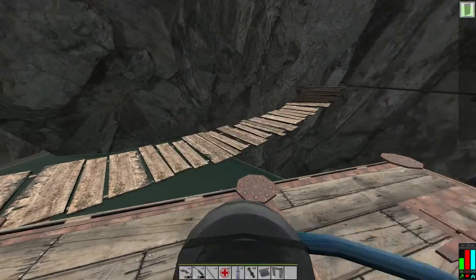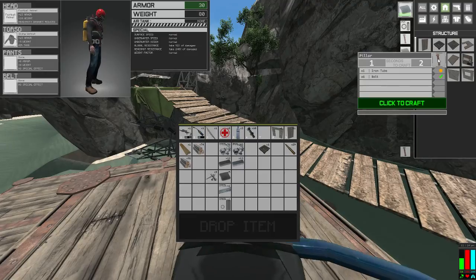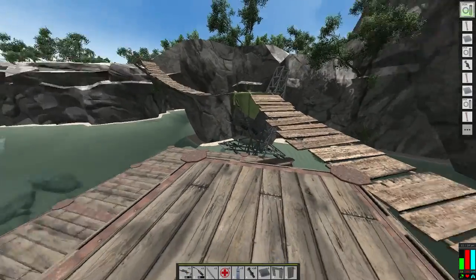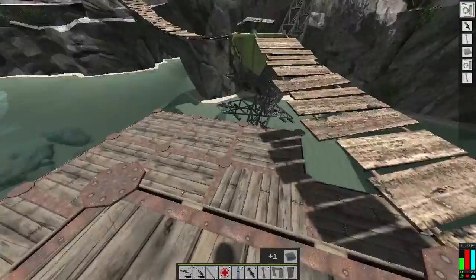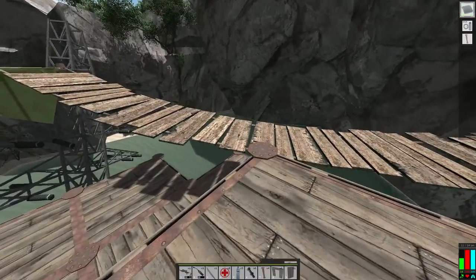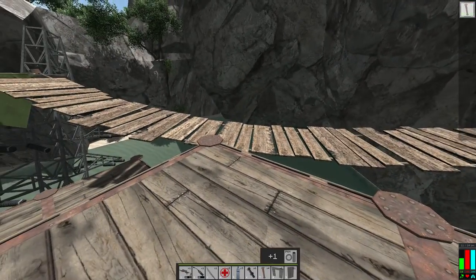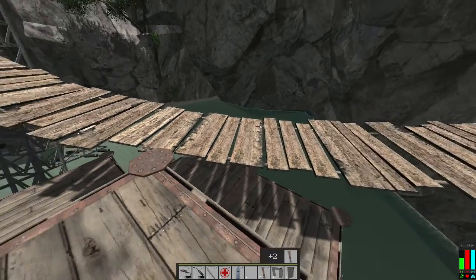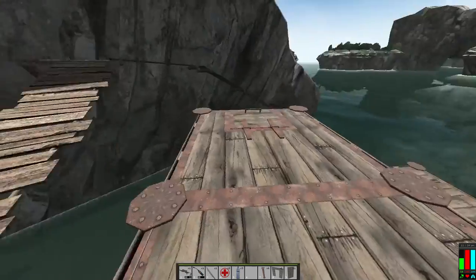We need one, two, three, four, five, six - three sets. Should I put the doorway here? I don't know, that's a toss-up. It should work here - you get it on an angle, we'll see.